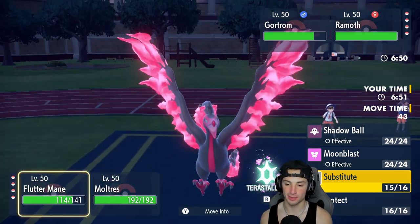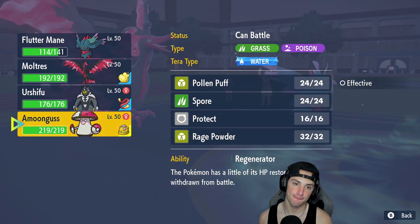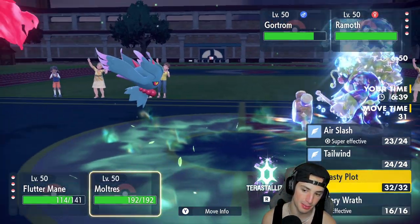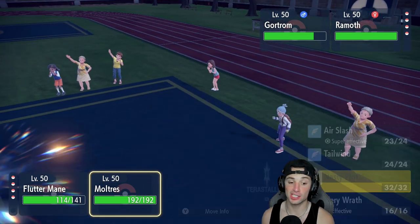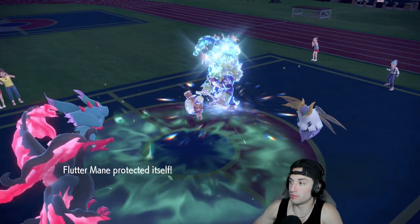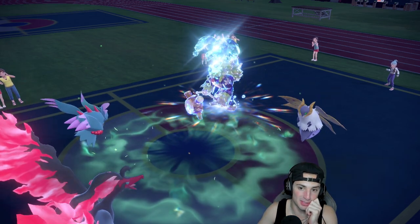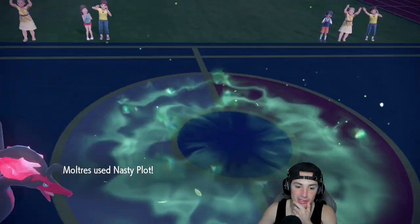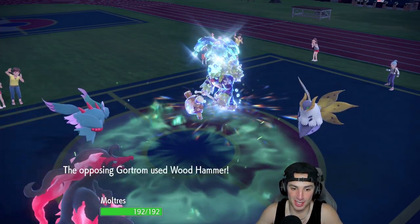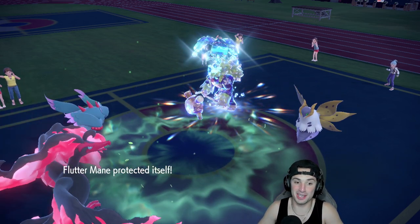We end up going into Sub, getting some HP back. I might just Protect Flutter Mane here — I do have Tera Fairy. Could hard swap into Amoonguss, but I think Protecting first is my plan. Then I can set up a Nasty Plot. I really like setting up Nasty Plot here. Going for it — Fiery Dance comes in. They double down onto Flutter Mane, which makes us look amazing. We just got a free Nasty Plot!